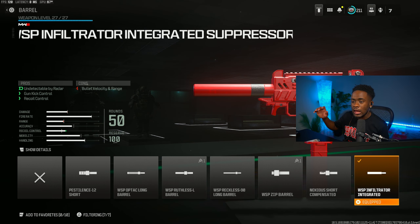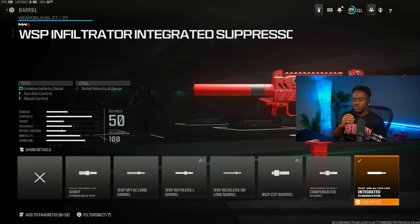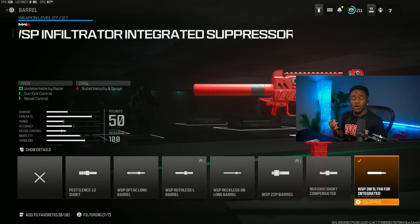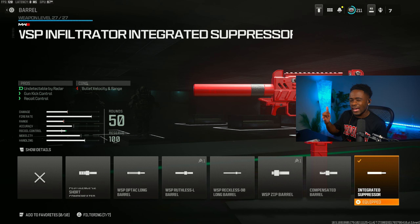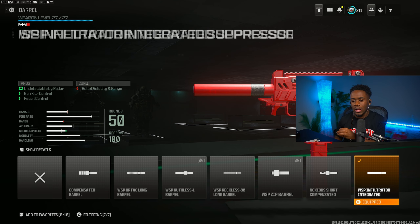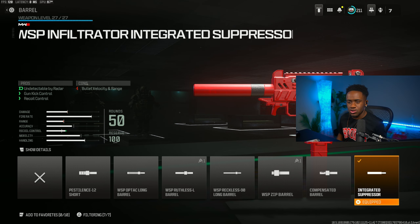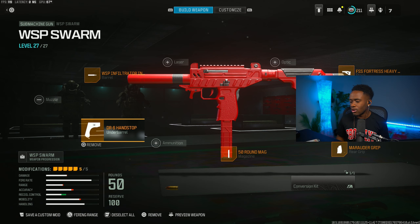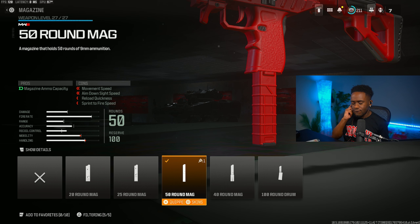For the barrel, we are rocking the WSP Infiltrator Integrated Suppressor, which gives you good gun kick control and recoil control. I like building my SMGs to be strong in both close and medium range gunfights. For the underbarrel, we are rocking the DR6 Handstop, which gives you walk speed, aim down sight speed, sprint-to-fire speed, and movement speed.